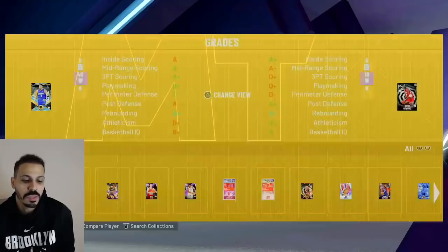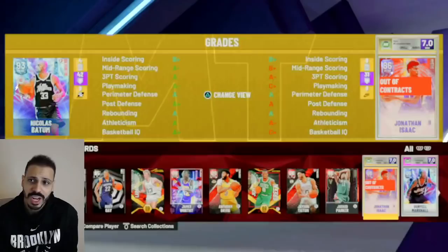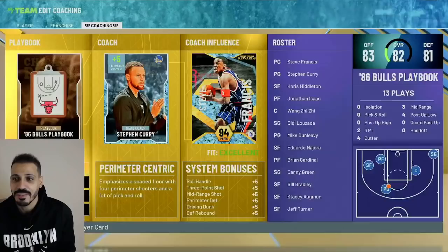I put Nicholas Batum here. I'm going to take Vucevic for now — I've seen a lot of people use him and he's pretty good. Jonathan Isaac is definitely a great, very cheap and reliable option too. I think this is a comfortable team to rock with. Honestly, I don't think it even matters what team I go in with.